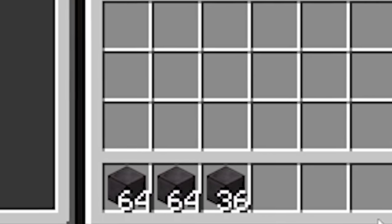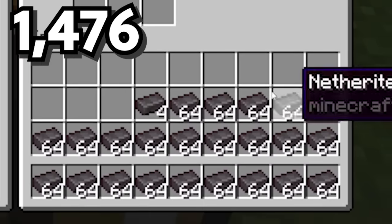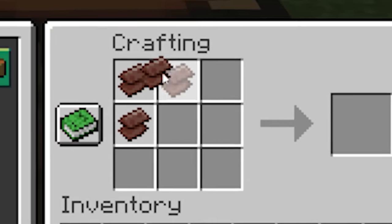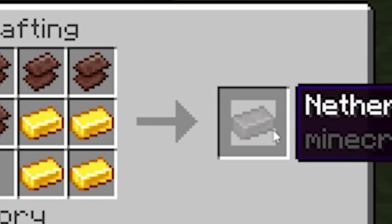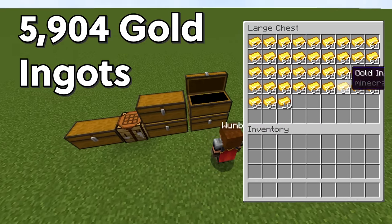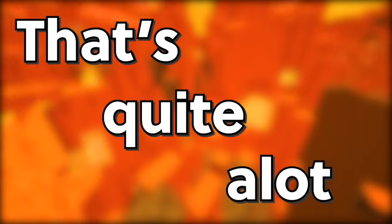To make a complete beacon, you need 164 blocks of netherite. Each block of netherite can be crafted using 9 netherite ingots. This means you will need exactly 1,476 netherite ingots. To craft a single netherite ingot, you need 4 netherite scrap and 4 gold ingots, making a grand total of 5,904 gold ingots and 5,904 netherite scrap. That's quite a lot.